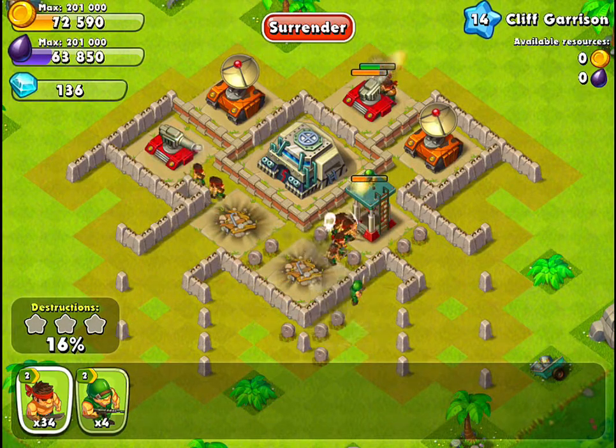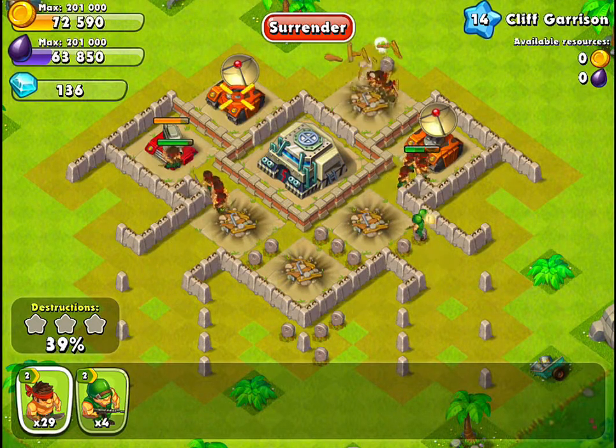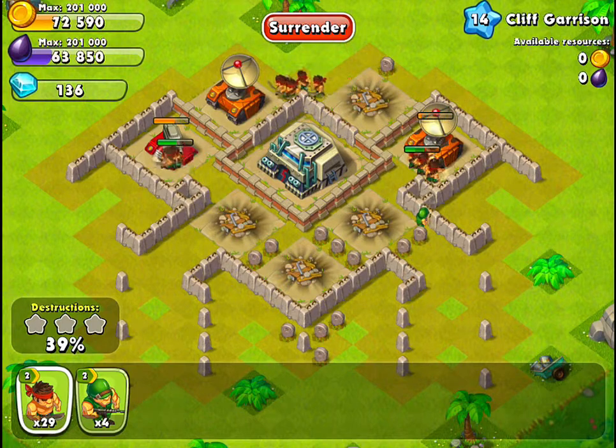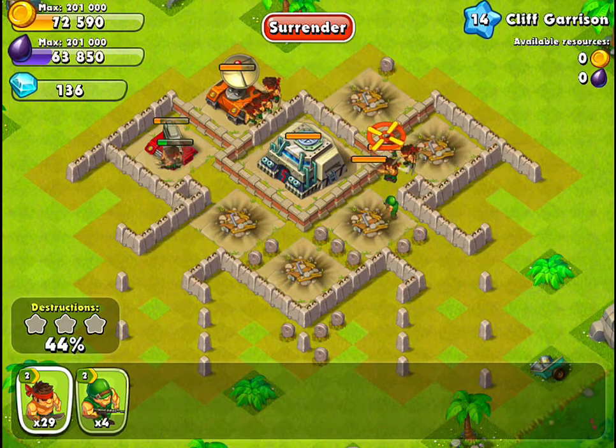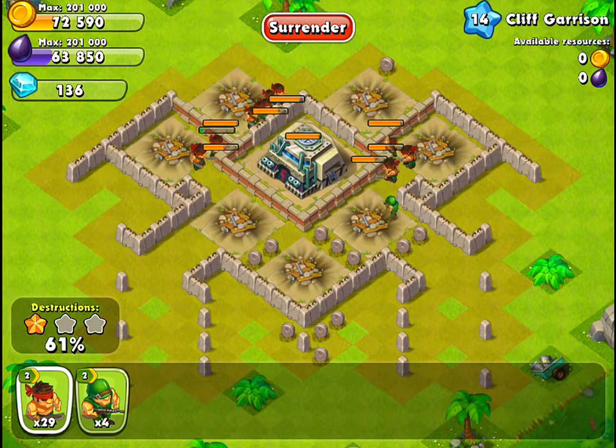Drop about 5 or so slashers on the top to take out the top cannon. If all your slashers went to the right at the bottom, you may have to drop another 5 or so slashers to take out the cannon to the left. That should take care of all the defenses, and now all that's left is to wait for your remaining troops to break through the wall and destroy the command center.